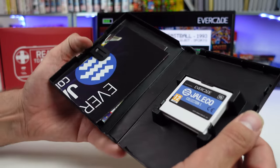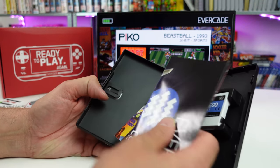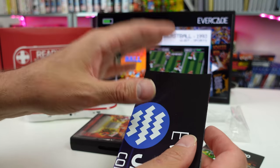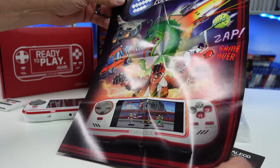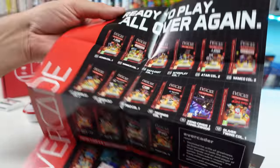There's the Jaleco Collection — nice cartridge. Oh what did we get in here? No stickers? Come on Evercade, I wanted stickers. We're getting a poster. Am I gonna frame this? Probably not but it is pretty dope. Cool little poster.